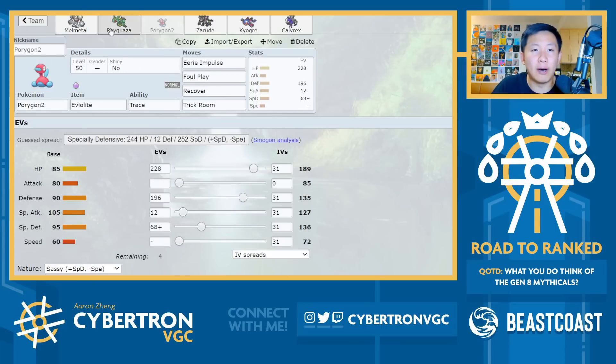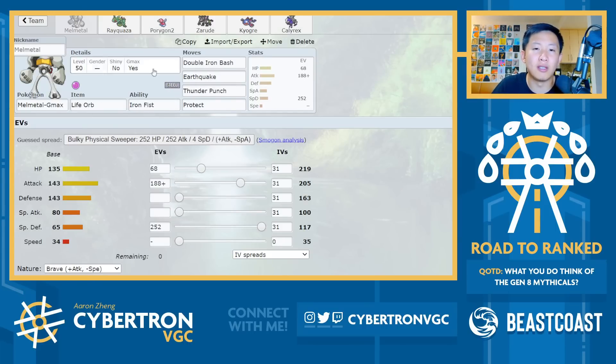So we've talked about Calyrex, Melmetal, and Porygon. One thing to note with Melmetal is that because it's Gigantamax, your G-Max move essentially subjects your opponent to Torment, so they can't go for moves consecutively. The G-Max attack is fairly strong, and you can use that to your advantage. Do keep in mind though that you don't get Max Steel Spike, so you can't get the Defense Boost — though Melmetal's base Defense is already really strong. There's a lot of cool things you can do with the Torment effect.